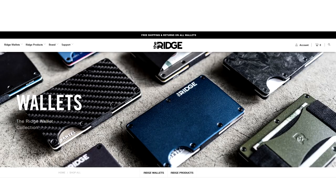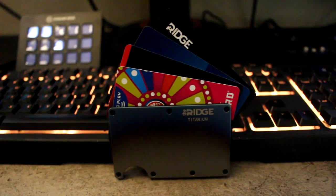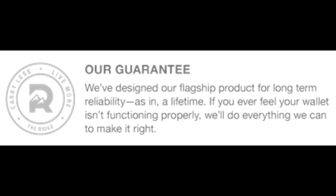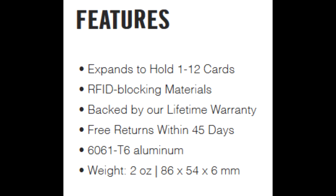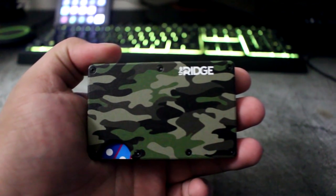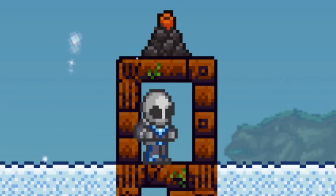Today's sponsor is the Ridge Wallet. This light and sleek wallet easily fits into your front pocket without a weird bulge like old leather wallets. It holds up to 12 cards and cash, comes in tons of colors and designs like carbon fiber and woodland camo, and has a 45-day trial with a full refund option. It's made from durable material with a lifetime warranty. I've been using it for a couple of months and it's been pretty life-changing. Get 10% off with free worldwide shipping at ridge.com/raiders using code raiders.